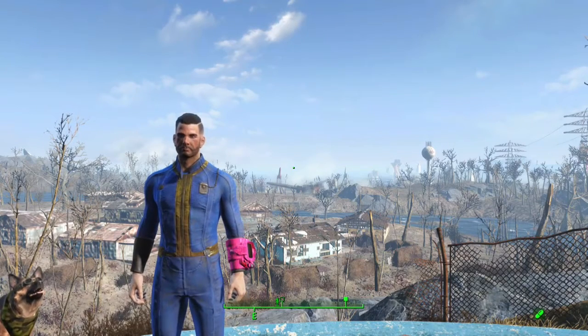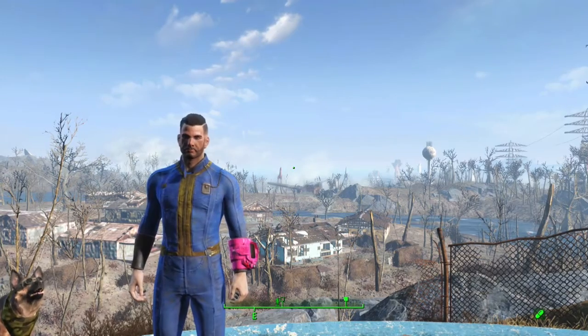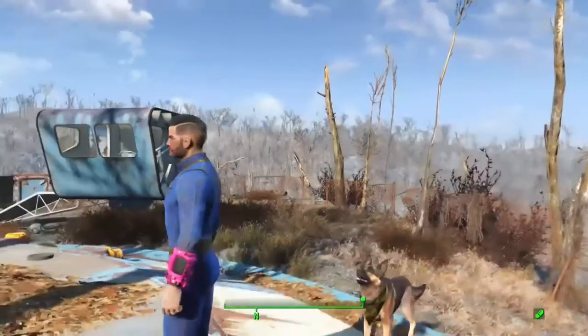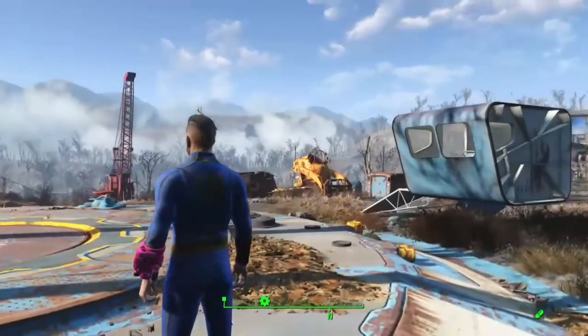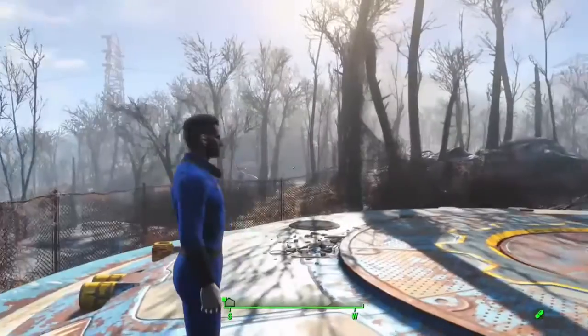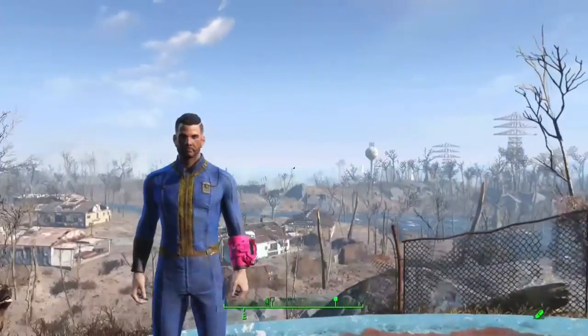Hey, what is going on my fellow vault dwellers, Grim here. Today we're going to be taking a look at the Deadpool's Pip-Boy skin created by NukeMage, which is a mod for the Xbox One version of Fallout 4, although I do believe it's also on PC. As you can see, Deadpool's Pip-Boy is mainly pink.